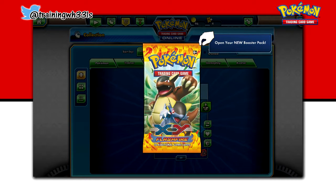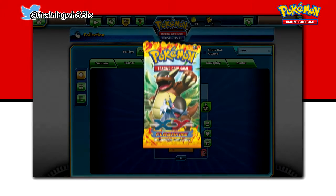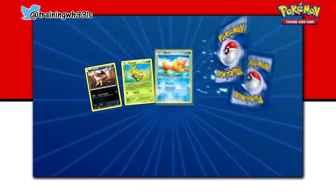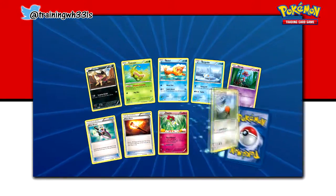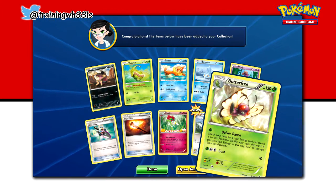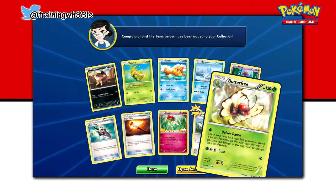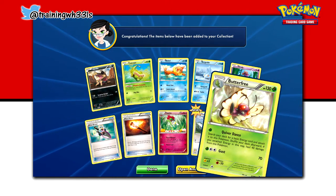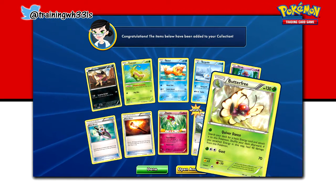Alright guys, we're ready to roll out training wheels here and we're back with another flash fire from our big giant opening. We're going to jump right into this first pack. I believe it was in the last episode that we got our first EX, but this time we're starting out with a regular old rare non-holographic Butterfree.